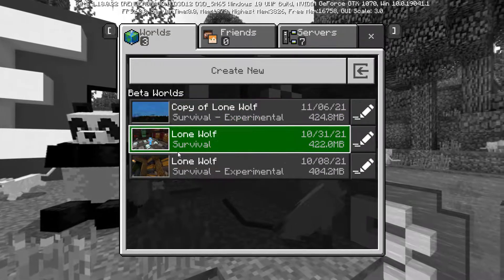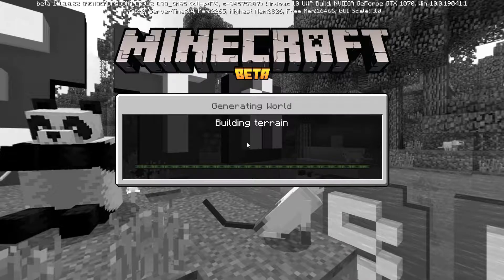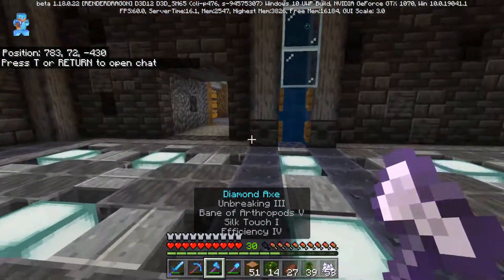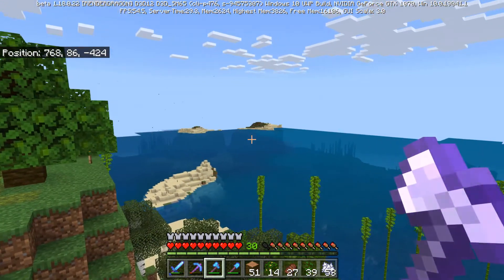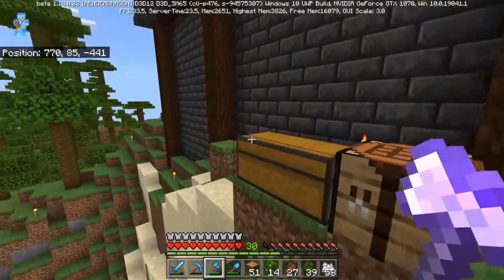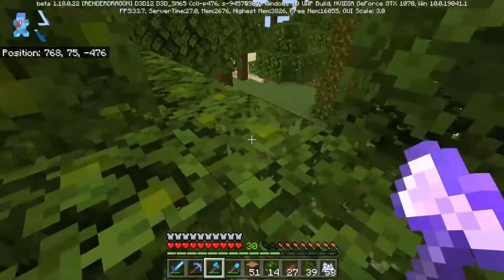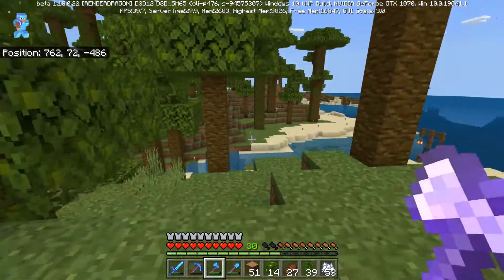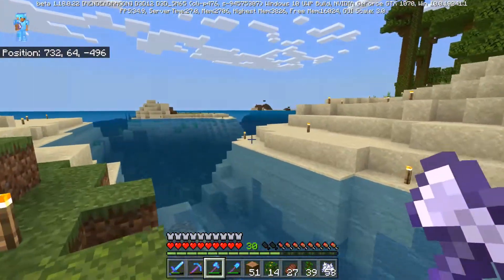Okay, yep there it is - the experimental. This is actually where I believe I left off from the previous episode. Let's build this terrain real quick, this one should be perfectly fine. This is right where we left off and we want to make sure there's no weird floaty island thing. It looks like everything is good - I don't see that weird looking iceberg or that weird snowy biome that was over here.